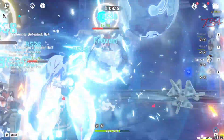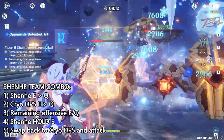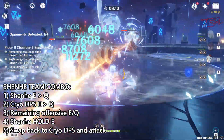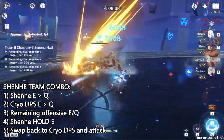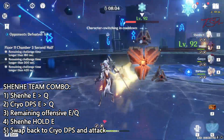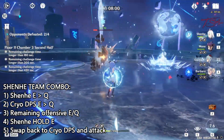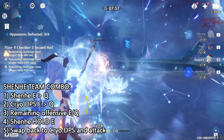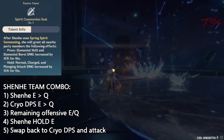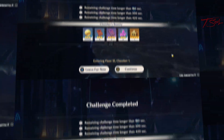Here is the combo route for most teams. You want to start with Shen He's E, then Q. Next, use your Cryo DPS's E and Q, followed by your support's E and Q. Once you run through the 4 bursts, swap back to Shen He and hold her elemental skill, before finally switching back to your main carry's normal and charged attacks. This will refresh the icy quills and buff your carry's damage thanks to Shen He's Ascension passive.